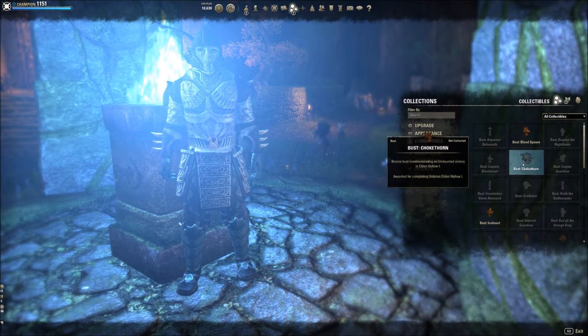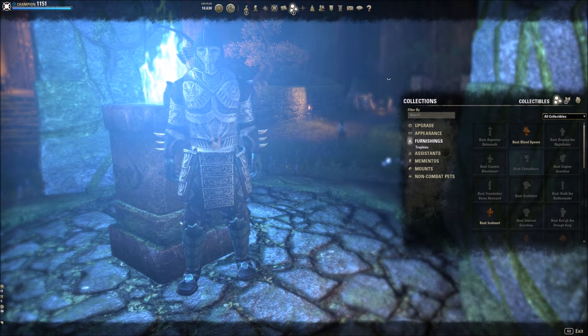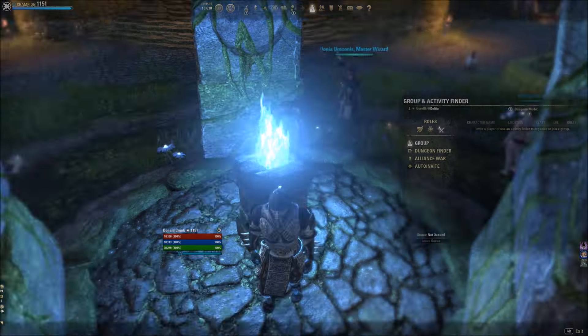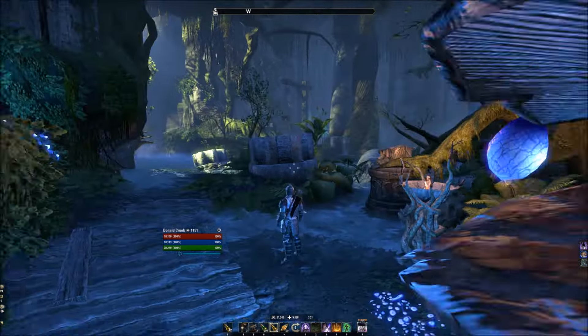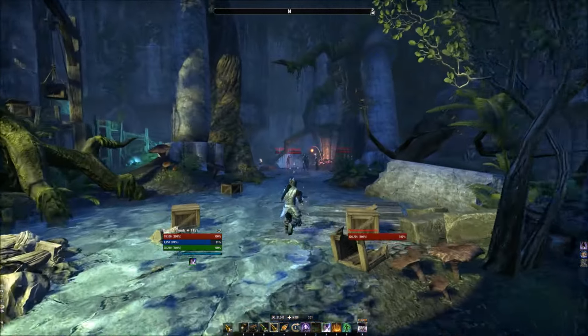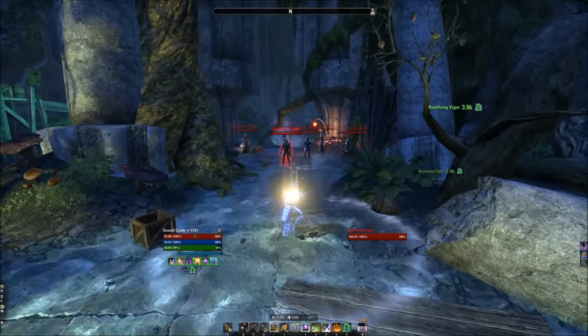Welcome back, it's Delty from Delty is Gaming and we're doing another dungeon diving series going after this crazy-looking Chokethorn statue bust thing. Let's go ahead and crank it on vet. This is a solo stam sorcerer simple build using Huntsman's Rage Brigands with a loadout of skills for max healing. I'm going to explain what I do with this build and how I can solo these dungeons.